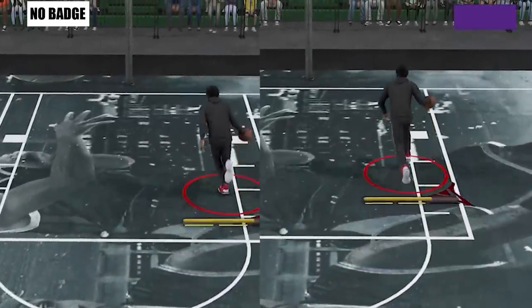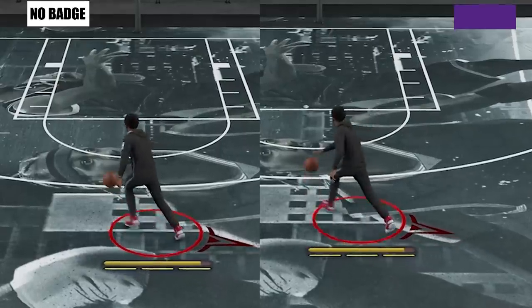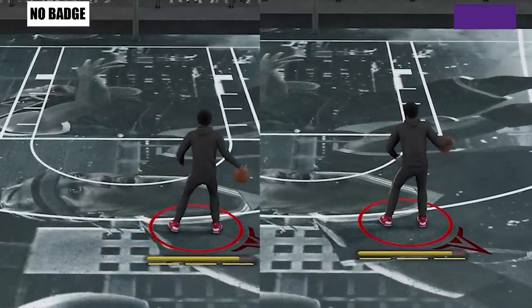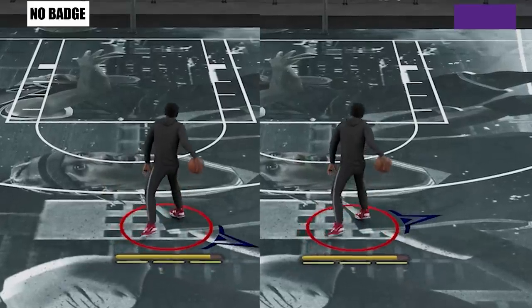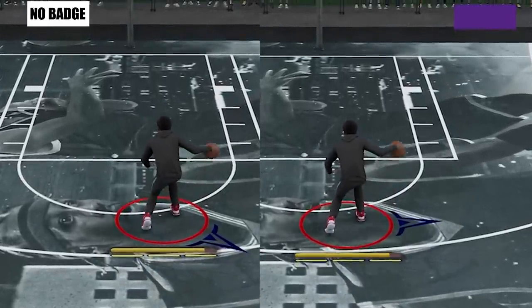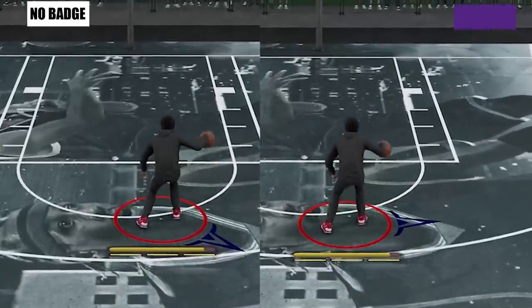For the summary: the badge mostly activates on dribble moves executed while on the move, but there are some moves you can execute standing still that will also activate it. In terms of sweet spot, it's bronze — but pushing it to Hall of Fame is not bad either, as you can still receive a good boost. That's all for the video. If you liked it, please smash that like button and consider subscribing for more. Stay safe and happy gaming, guys. Peace.